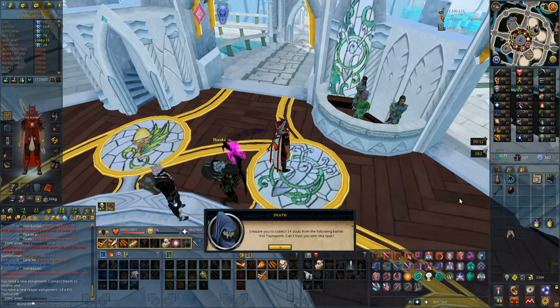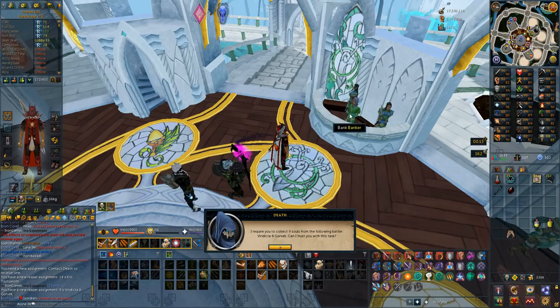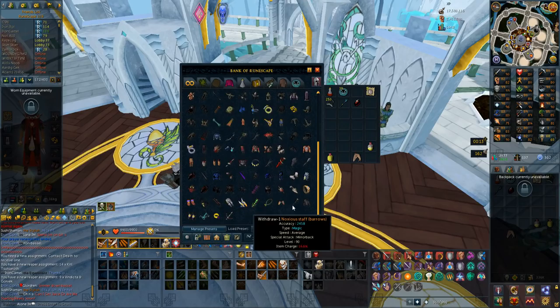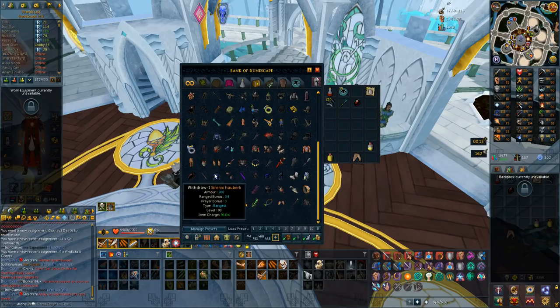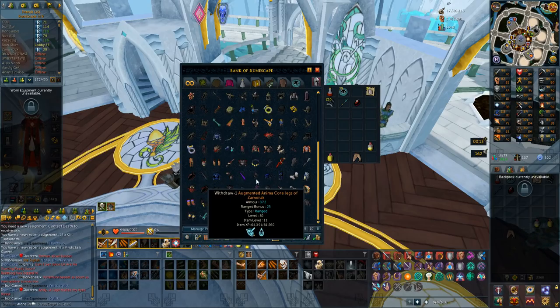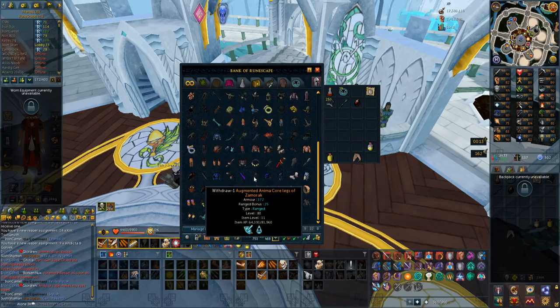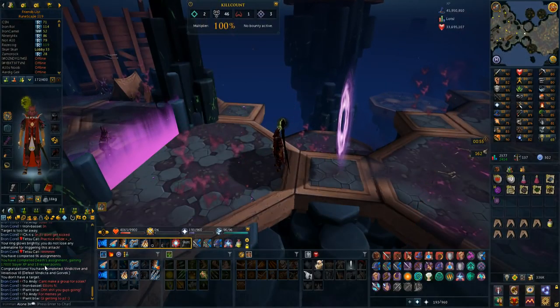My noxious staff is at 16% - that's good enough to do those kills, so let's do it. I had my siphonic chaps augmented, and my anima core legs are augmented and level 11, so soon I'll be able to siphon those as well. This is the loot from 9 Vindicta kills - I got 18 reaper points, that's actually quite a lot, and 17k slayer XP. Nice.